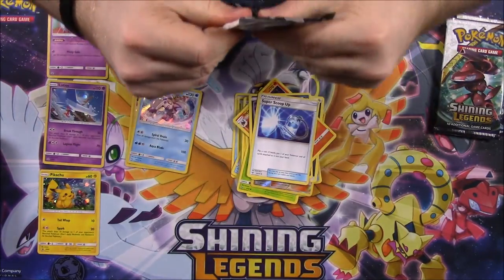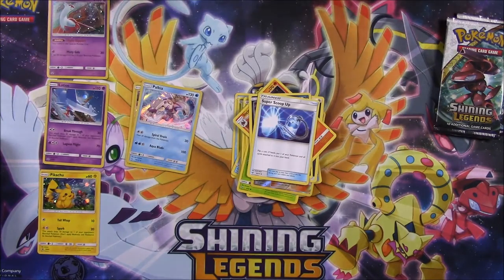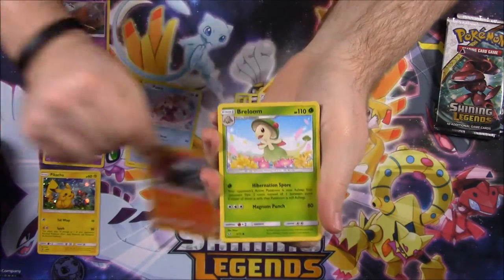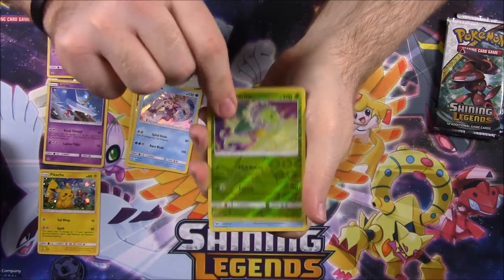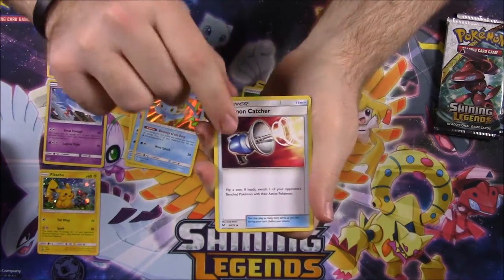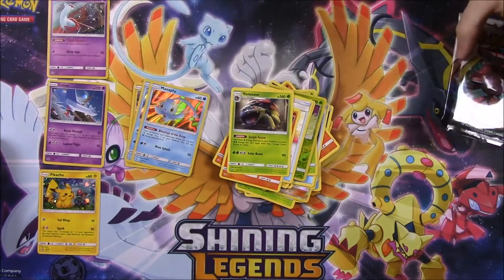Next up is a Mewtwo pack. There are all sorts of wrapper pieces that just fall apart. We have Larvesta, Breloom, Torracat, Plusle, Zorua, Carnivine as the reverse holo, and Manaphy as our rare. Then Grass Energy, Pokemon Catcher, Incineroar, and Venusaur — my favorite.